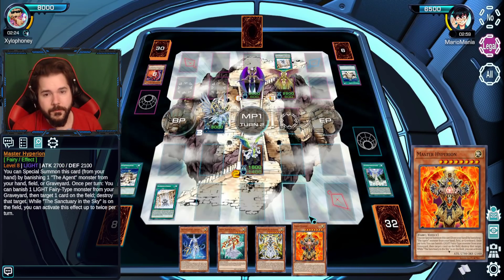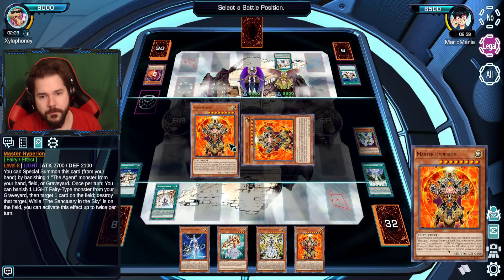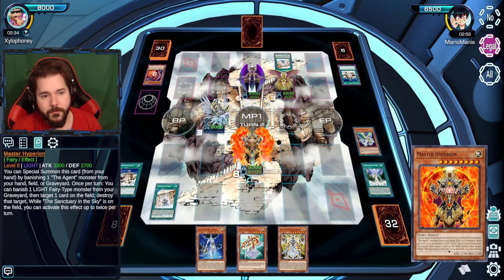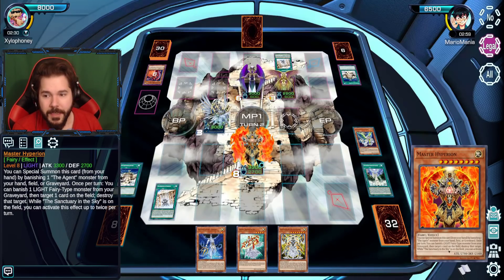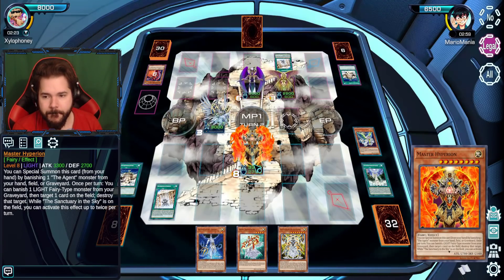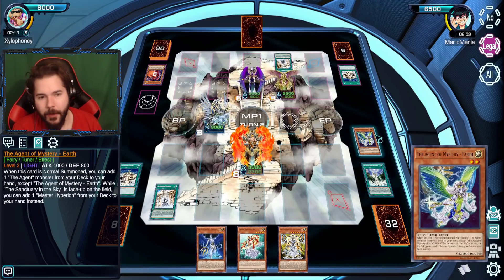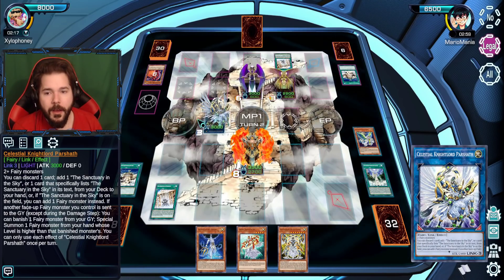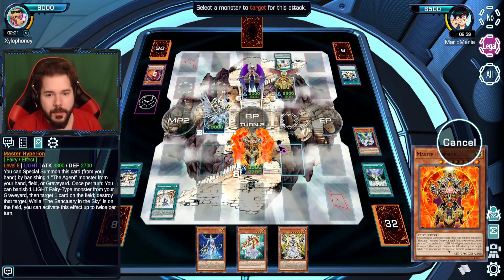They needed support for their tuner monster Earth, so they literally created a link monster called the Moon. That's cool — Earth and Moon, makes sense. So we got Master Hyperion on the field — one of the boss monsters in the deck. I can't use the effects yet since I don't have any fairies in the graveyard, but we can smash stuff.